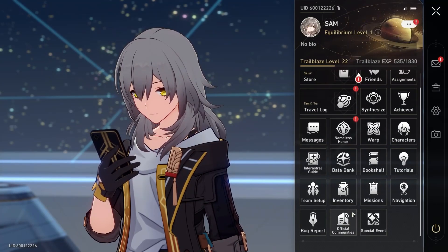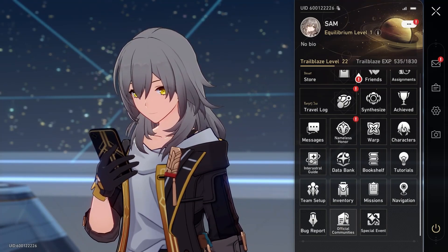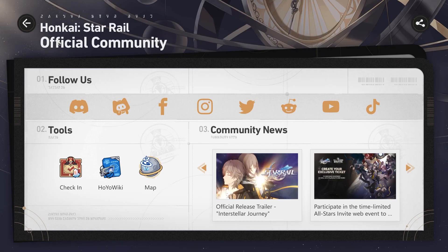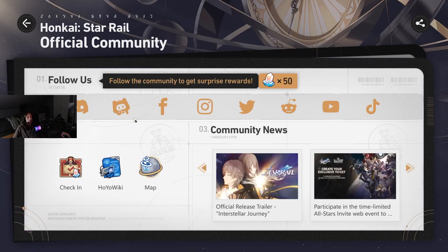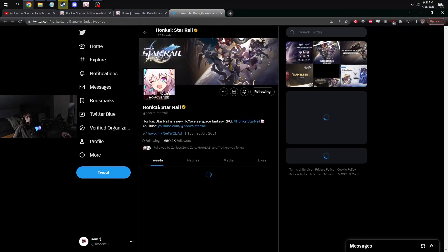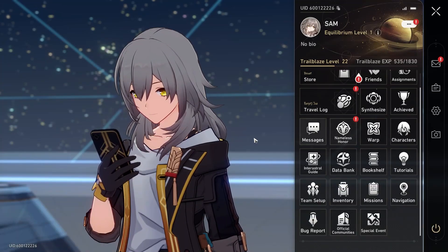Forgive me if this was covered somewhere — it's kind of hidden under the social media tab on HoyoLab. You can also get a link to check in there, and there's a Stellar Jade bonus if you open one of those social media links. It's around 50 or 30 Stellar Jade, something like that. Between the check-in bonuses and this, you can get around one free pull.